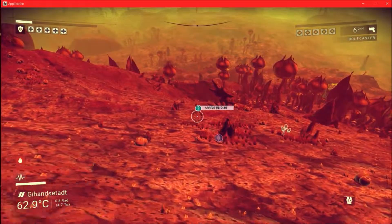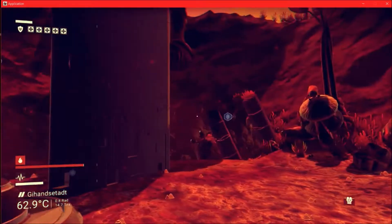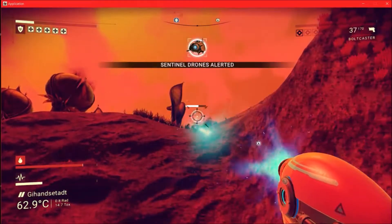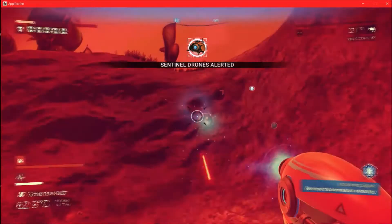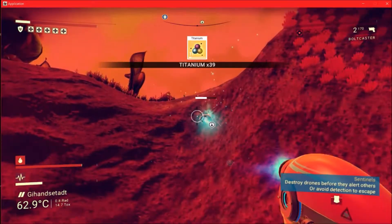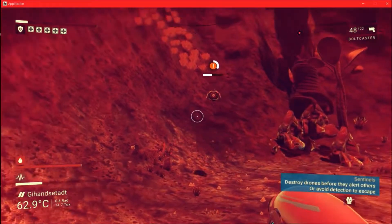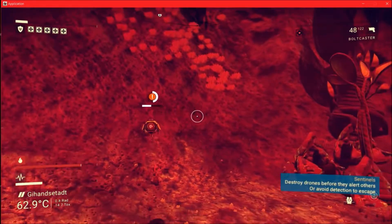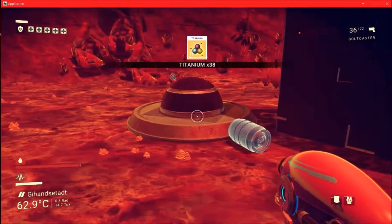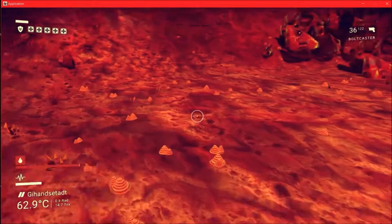We're back, guys. We about didn't make that landing right there. We got one of these guys coming at us — that's right, I'm going to shoot you. You'd think they'd learn just to leave me alone. We got some debris. Got a bolt caster thingamajig — awesome.